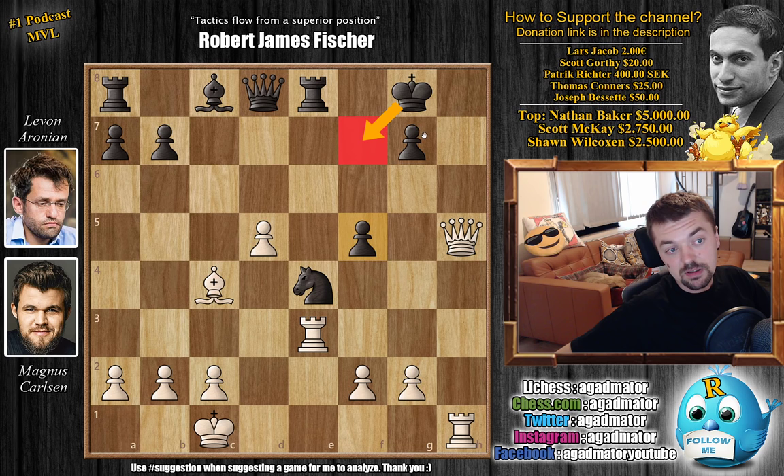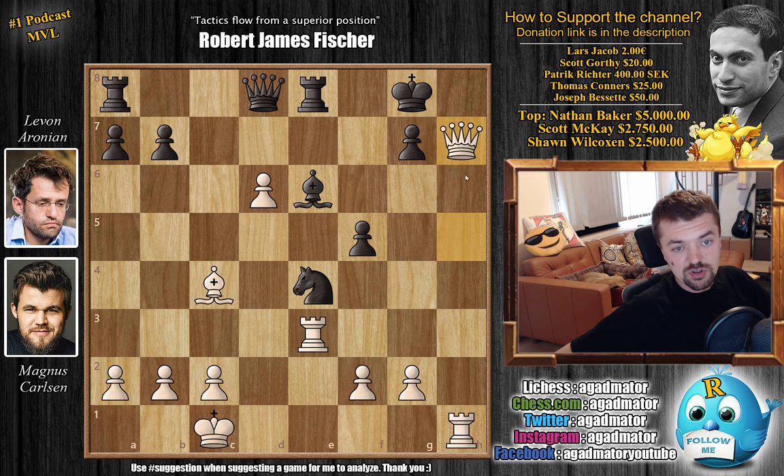But now d6 check, opening up this diagonal as well. Bishop to e6 blocking. But here Magnus played queen to h7 check, and it was in this position on move 22 that Levon Aronian resigned the game - there is nothing more to be done. It seems a bit premature, but he calculated everything out. The point is it's a really funny idea, because after the king moves there is a really cool way to win the game for white - not only cool but also the quickest way to win. Feel free to pause the video and try to find it.